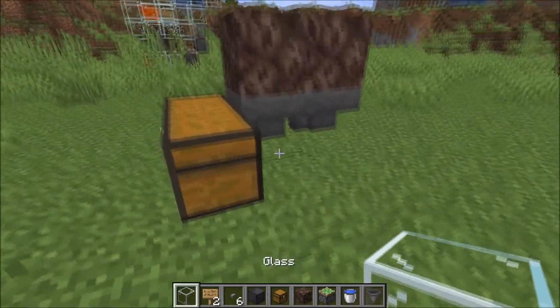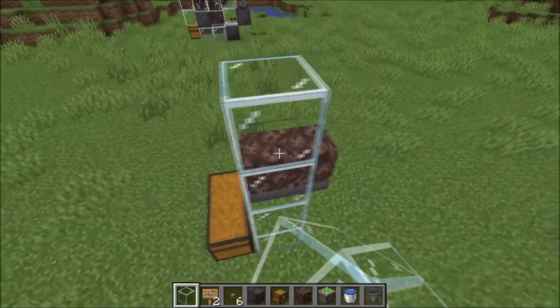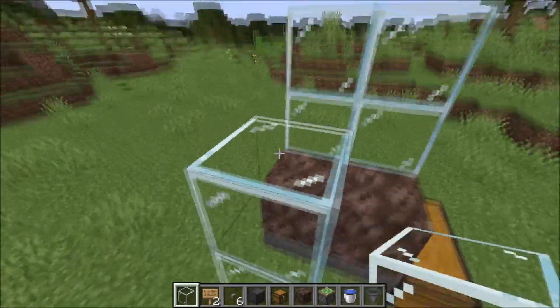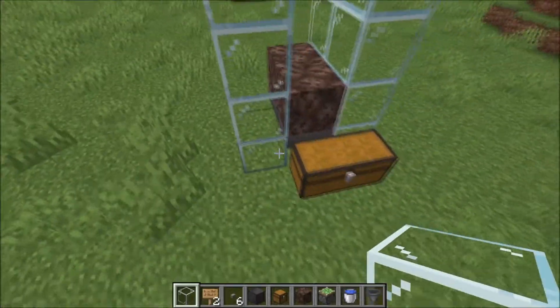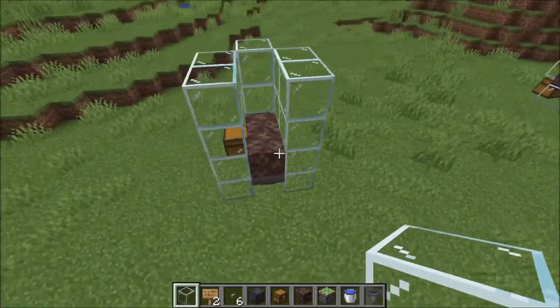Like this. Then you have to surround the soul sand with glass, four blocks high — also above the chest, but not at the back.